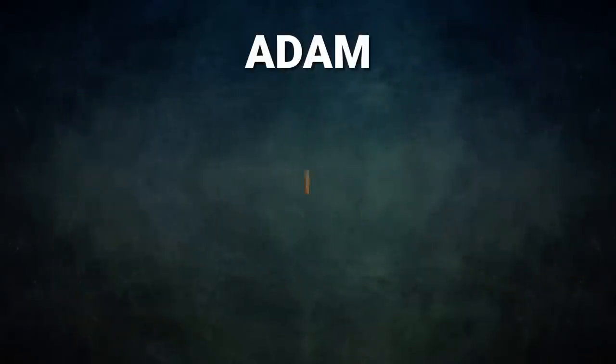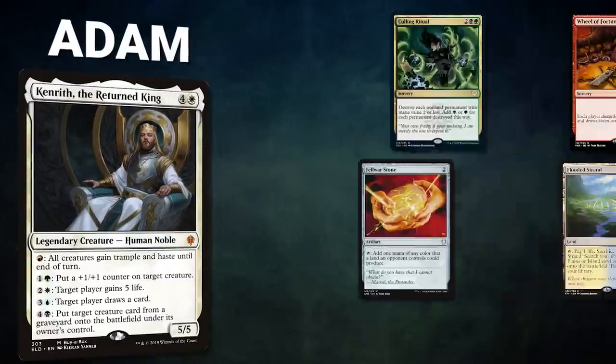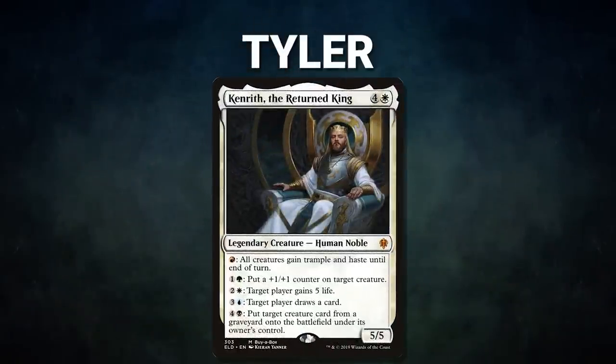Zack's opening hand contains Gemstone Caverns, Thrill of Possibility, Sol Ring, Mountain, Goblin Engineer, Grinding Station, and a Pyroblast. After that we have Adam piloting Kenrith, the Return King — a deck that seeks to resolve either Ad Nauseam or Peer into the Abyss, draw a bunch of cards, and close out with a combo. Adam's opening hand contains Culling Ritual, Wheel of Fortune, Cabal Ritual, Felwar Stone, Flooded Strand, Polluted Delta, and his London mulligan is a Morphic Pool.